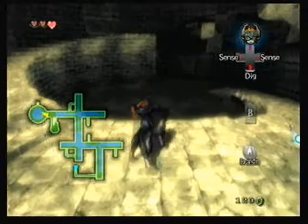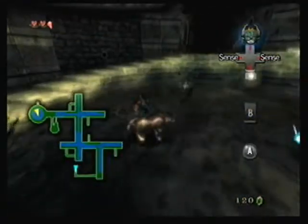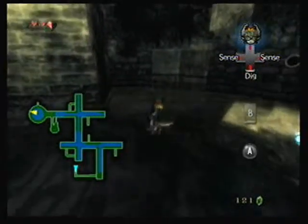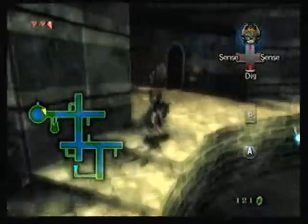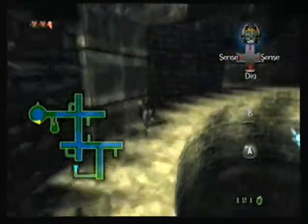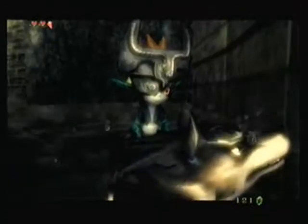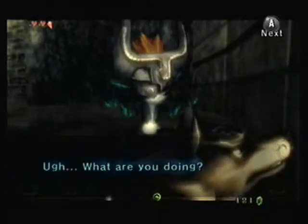I gotta go up the broken staircase. Let's take care of these guys because they're spooking up my area — we don't like spooky things. And if you push A, Link will run a little bit faster. It's broke! Look what you did.